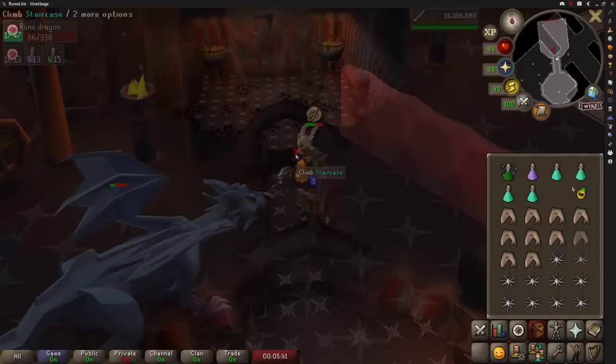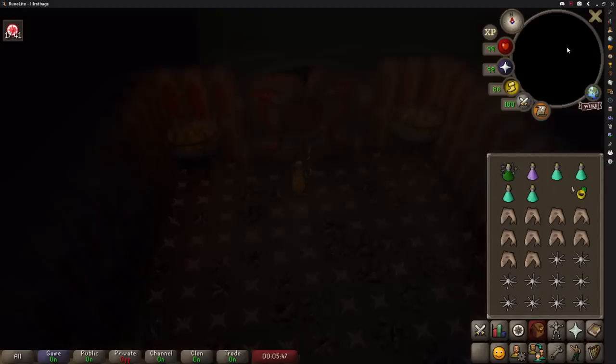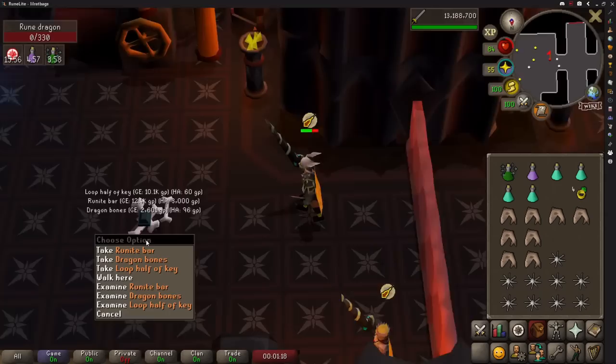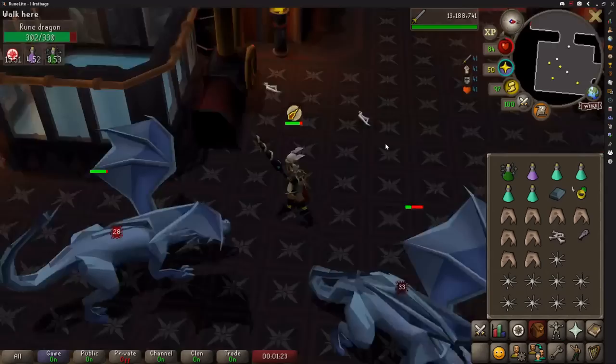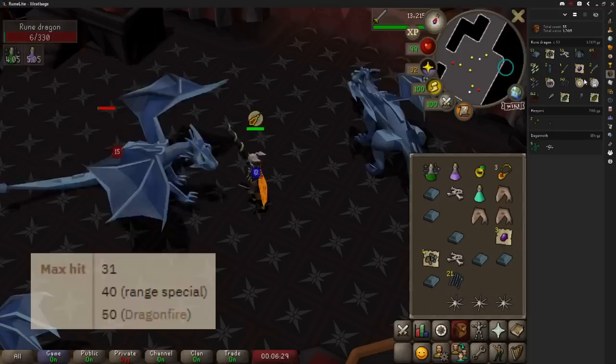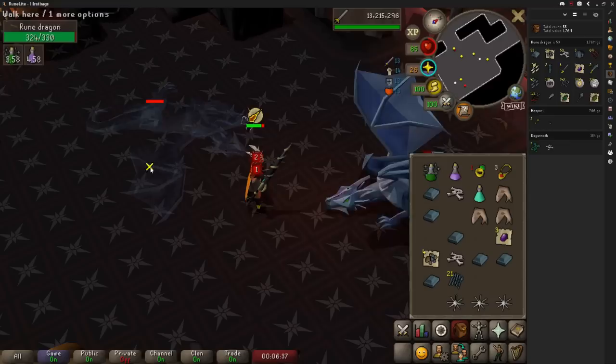The Digsite pendant takes you right to the rune dragons and the ring of duelling can take you straight to Castle Wars or Ferox Enclave to reset your stats. These attack you from a long distance away meaning even if you aren't paying attention you will always be constantly attacking them. The downside is that although with insulated boots, protect from magic and antifire protection they don't hit often, they do have a max hit of 31 and can occasionally do 2 to 3 big hits in a short space of time. Whilst it's fairly AFK most of the time — only needing to eat and pick up loot every minute or so — you always have to be paying attention for those occasional big hits.